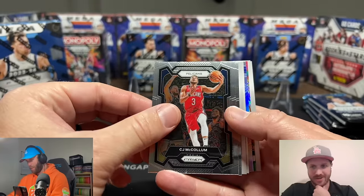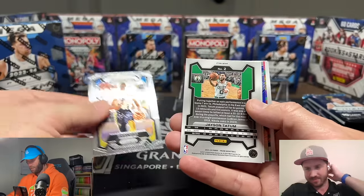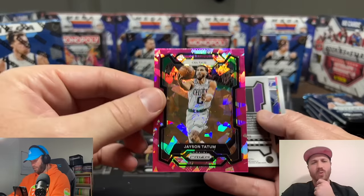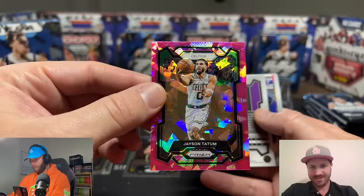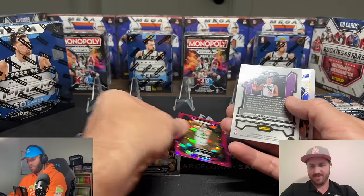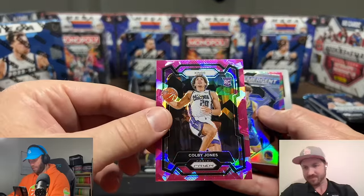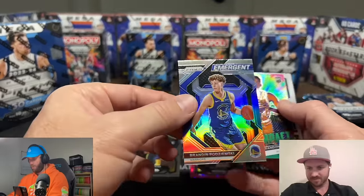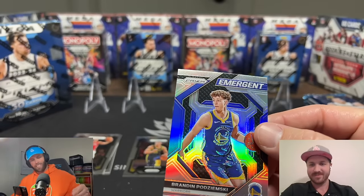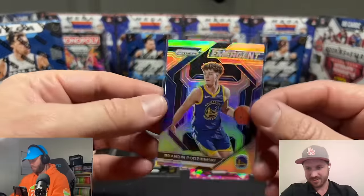There's not a single Wemby glitter out there either. Okay, maybe just all the pink ice. Oh my gosh — this card is disgusting. This is the pink ice, we only get 10 of these. There's the Jason Tatum pink ice and Coby Jones is gonna be our rookie pink ice in this pack — that's sick.